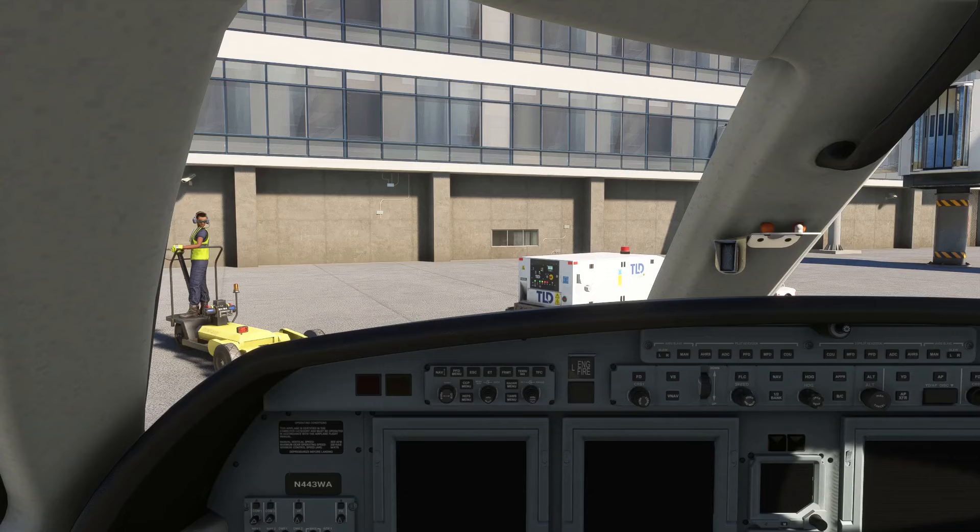Hi everybody, Mature Simmer here. Welcome back. We're here for our third week, our next leg in the NASCAR 2022 Tour. We've got a race coming up and again we're doing 2022. So we're going to be here in Vegas on March 6th. We're flying to get there from Ontario where we just were at the Auto Club race. I think I'll attempt to fly this on VATSIM as well.